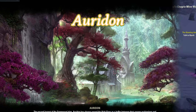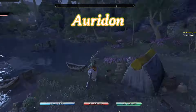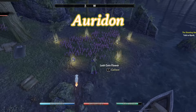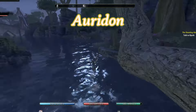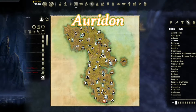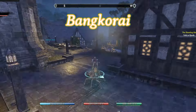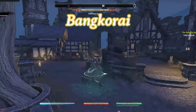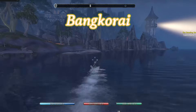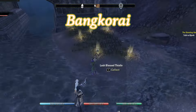For Auridon, I tend to find the little patch of water going around this tree just east of the survey location to be far enough to reset it. For Bangkorai, the flowers are located right here by the bridge. I tend to find swimming across this little area and touching the other side of the coast is far enough to reset it.